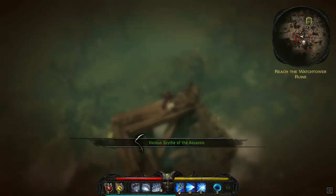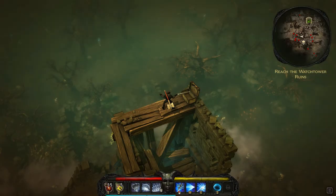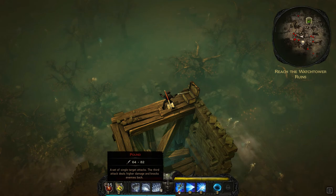We got a drop: Vicious Scythe of the Assassin. Scythe is one of my favorite weapons. Very quickly, let's look at the hammer because I want to show you some of the synergies I like.